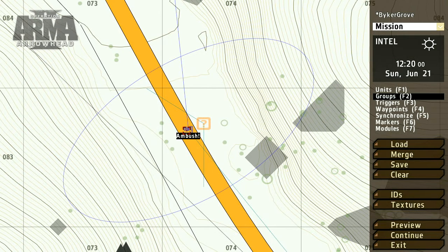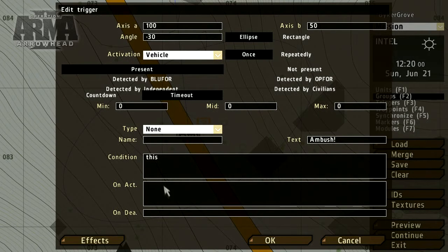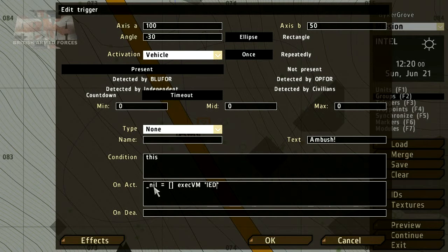To execute the script, we're going to use a trigger already placed in-game. In the on-activation field, we need to point the virtual machine to the sqf file that we've just created, by using an exec vm command. The name of the script should be identical to the sqf file that we just created a moment ago.